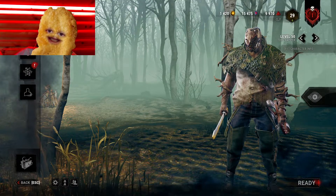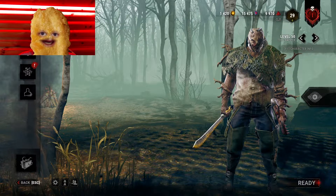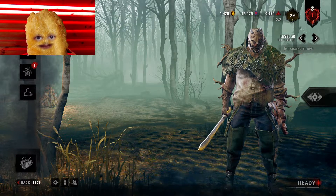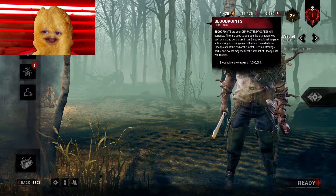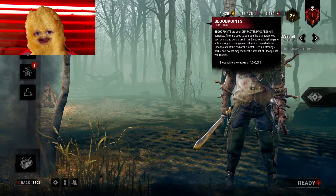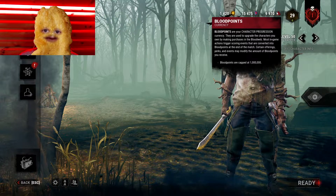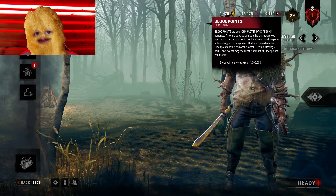I played every killer a few times to decide which are the best killers to farm blood points most efficiently. What does it mean to farm blood points efficiently? Why can't you just pick Barbecue & Chili on every killer and farm blood points? Efficiency means making as many blood points in as little time as possible.